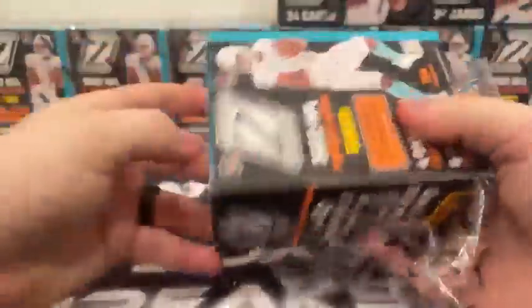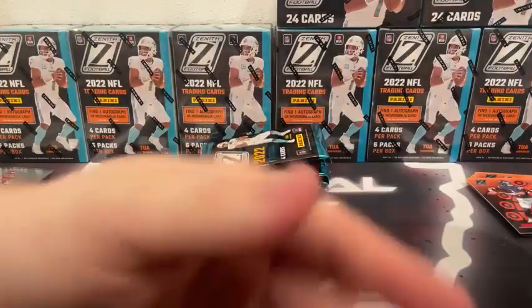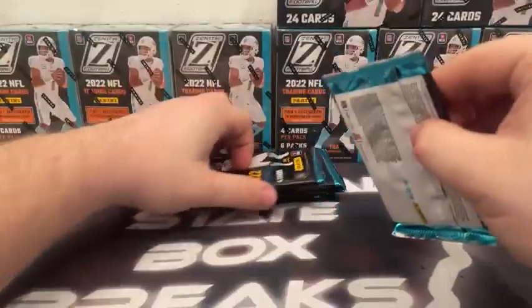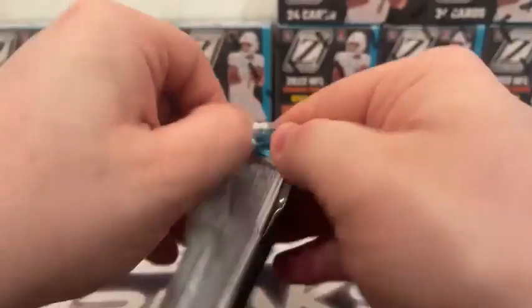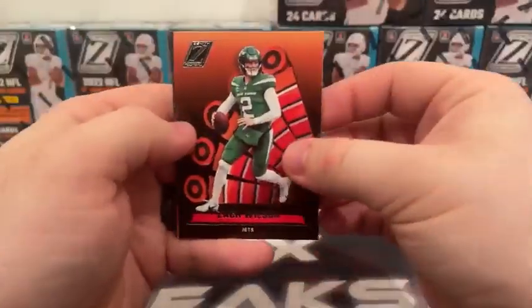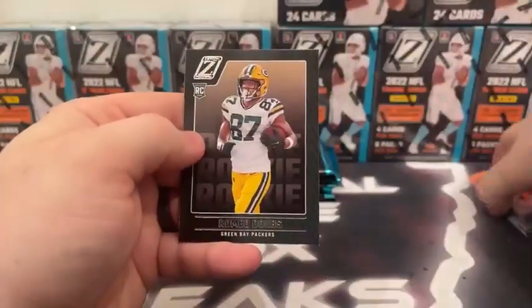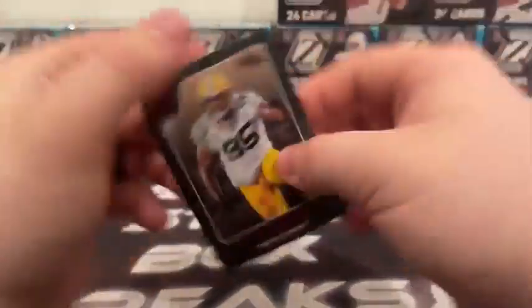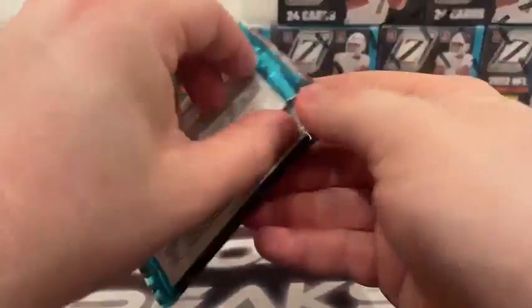Moving on to Blaster Box number two. Pack number one — assuming maybe a MIM card again, we'll save it until the end. Zach Wilson, Justin Herbert, base rookie Romeo Dobbs, and a Red Zone red parallel — Devontae Wyatt for Green Bay.